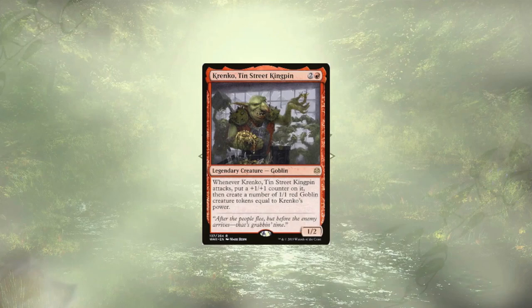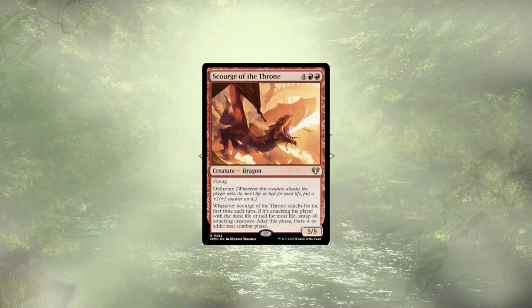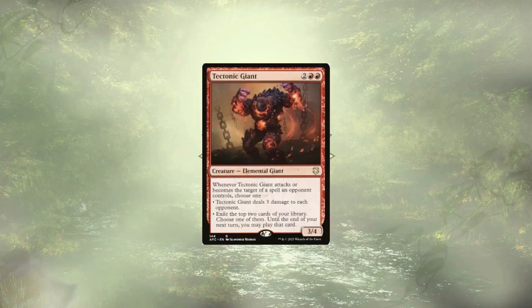Krenko, Tin Street Kingpin, is getting large fast and bringing the whole family out to play. Assuming we have our commander out on the field, Krenko is going to generate 5 goblins the first time he attacks, and those rookie numbers are just going up from there. Audrick, Master Tactician, won't have his trigger doubled per se, but will still force the opponent to simply not block our massive army, or to block only with key creatures they actually want to keep. Scourge of the Throne can potentially slingshot us back up to the lead from pretty far behind — we're only going to get one extra combat phase per turn, but the damage we could do is definitely something our opponents will fear. Tectonic Giant is here to potentially deal 6 damage to each opponent every time it attacks.